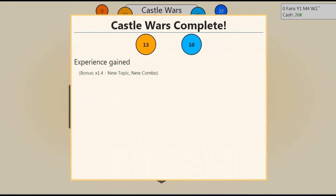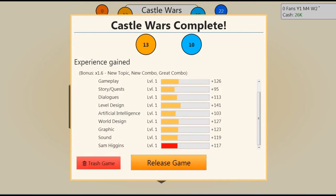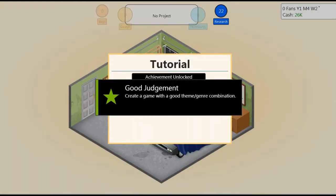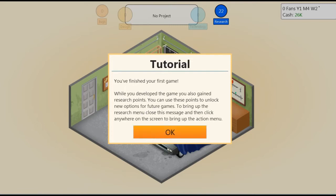I hope SJH Games' first game, Castle Wars, does well. Come on! This is the experience gained. We're doing pretty well and will level up quite quickly, but at the moment nothing's going to level up. Let's get ready and release the game. Create a game with a good theme and genre combination — another achievement! Your game is now complete and will be handed off to publishing. We should see reviews and sales coming in soon.